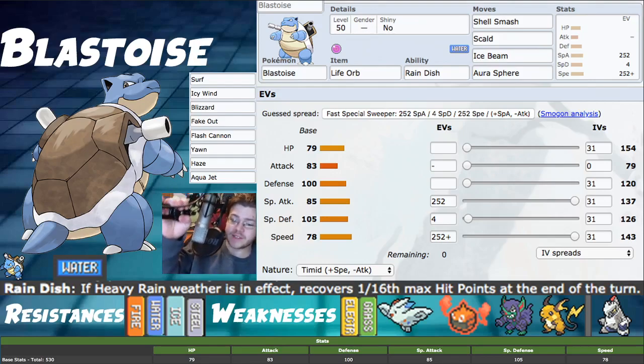Blastoise's stats are really good across the board. HP 79 is really solid, Defense 100 and Special Defense 105 — super bulky. You can play this Pokemon really aggressively, which is how I have the build today, or you can play it slow with Rain Dish, just heal with Leftovers and build it really bulky with only a couple of weaknesses that you can patch up.